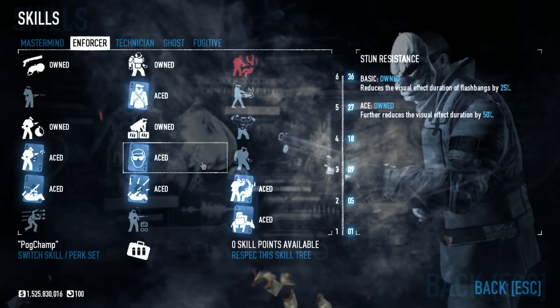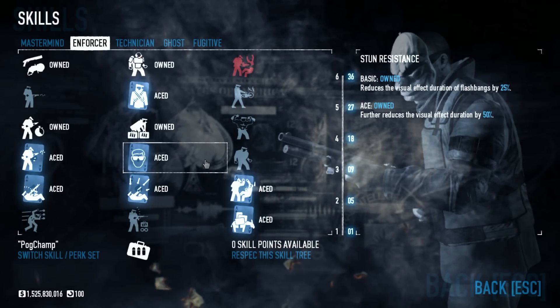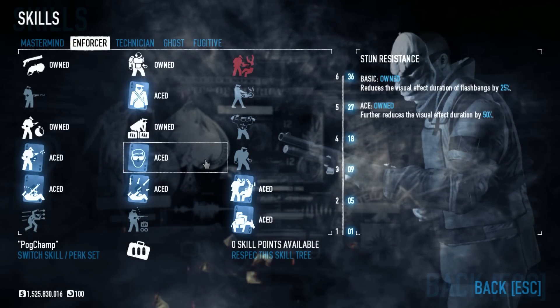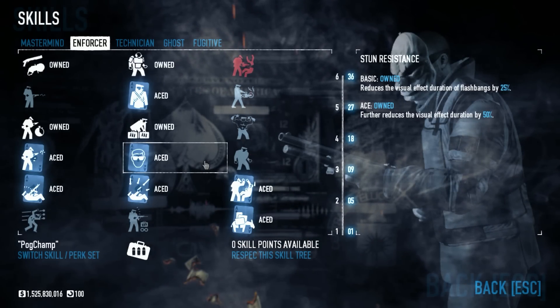These four — Underdog, Die Hard, Shotgun Impact, Stun Resistance — are to help get to higher tiers but they're also very nice in themselves. Stun Resistance is very good for any loud Death Wish mission since they throw flashbangs like crazy, and helping your visibility is always good.